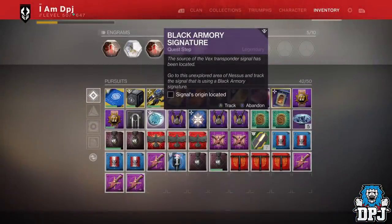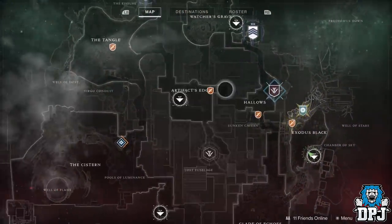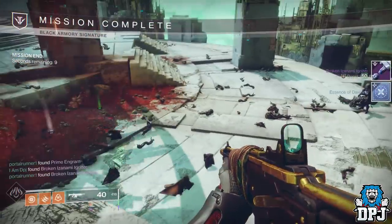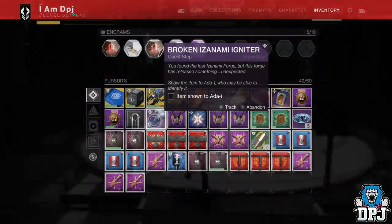The next step is to complete a mission located in the Hallows area of Nessus, which is basically to rekindle the flames of the Izanami Forge. Here you have to do a few things, then kill a boss. It's relatively easy and pretty quick to do, so you shouldn't have any problems.